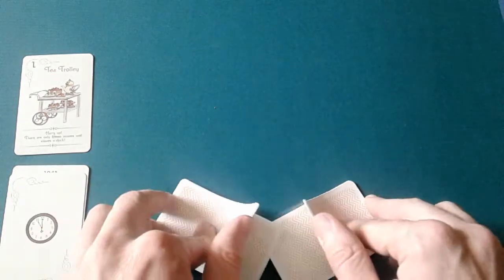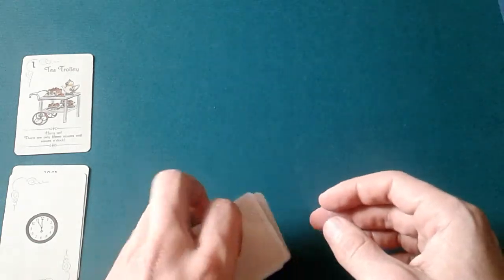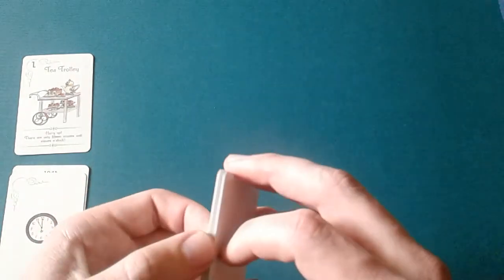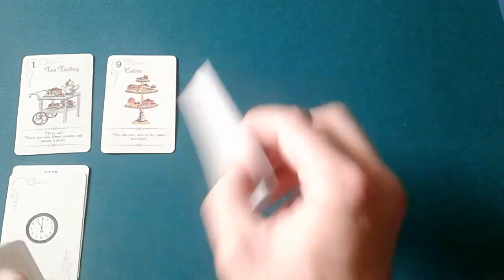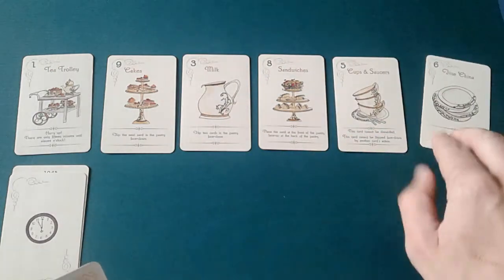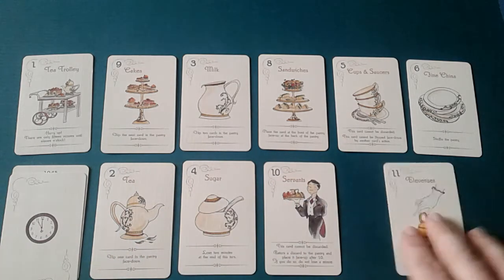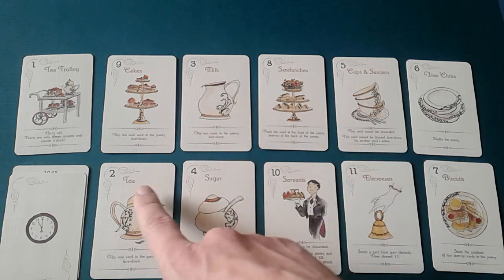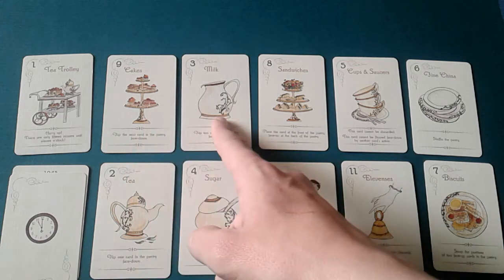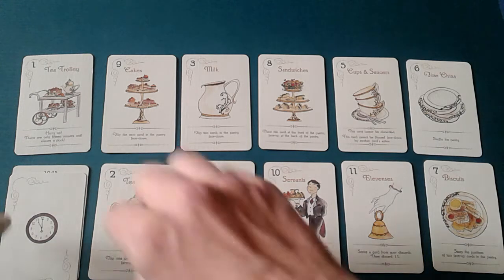We can waste as much time as we want on scoring, but anything else we can only spend four minutes on. For a perfect game, we can only waste one extra minute. Let's do another attempt. After cutting and laying out the cards, the first card we need is pretty far back. The number three card is right here but it can't do anything, so we'll have to go way back and lose a minute — unfortunately that's the only minute we can lose for the perfect game.